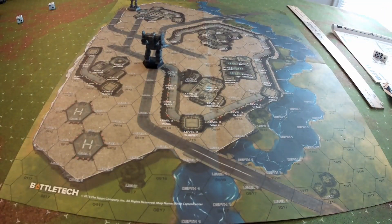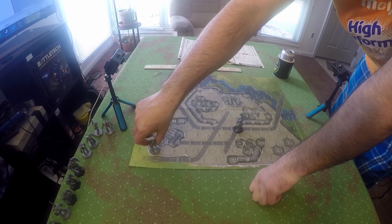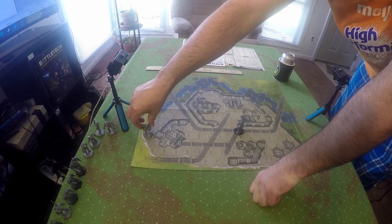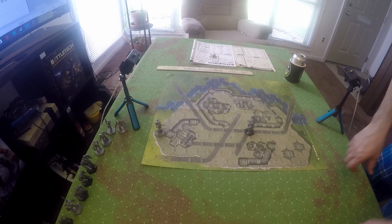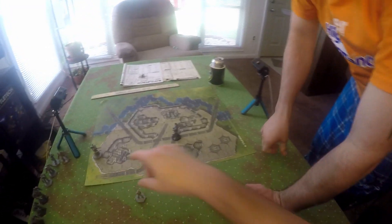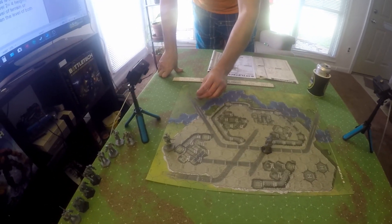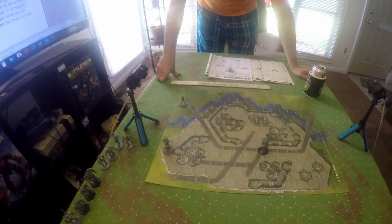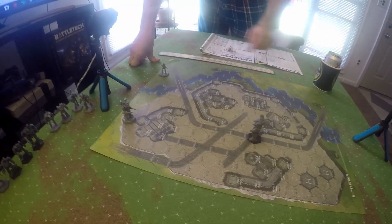Regarding LRMs - in a scenario where you're using LRMs, they do have indirect fire capability. Let's say our Warhammer pilot here is a chicken and moves back into cover: 1, 2, 3, 4, 5, 6 - he's back behind cover and lost line of sight. As an example, even though this Awesome doesn't have LRMs, we're going to put our little Stinger here on the battlefield as a spotter. So if our Awesome had LRMs, because our Stinger has line of sight on the Warhammer, our Awesome would be able to engage with indirect fire.